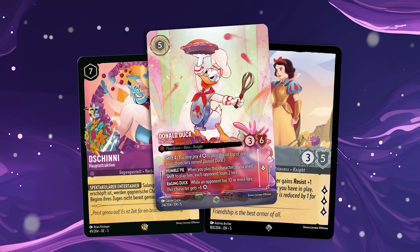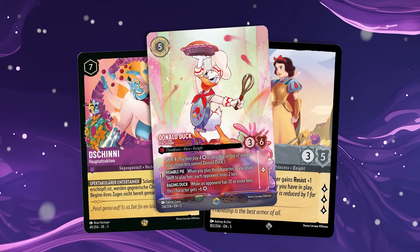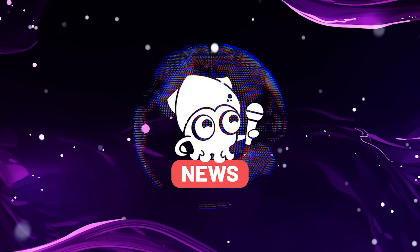We have a lot of news to cover, including a first look at the first Enchanted for Shimmering Skies, a bunch of new cards to reveal, and the first look at the brand new TCG D23 Collection Edition. What's up Illuminious, it's Charlie and Matheus back with more Shimmering Skies news.